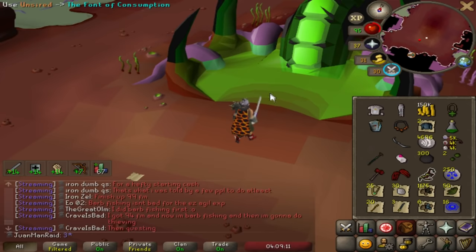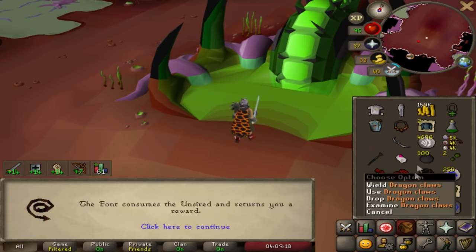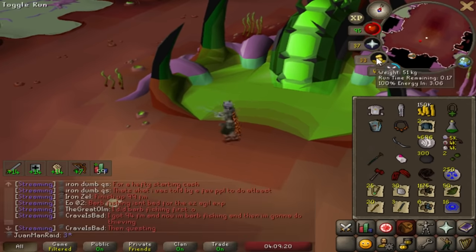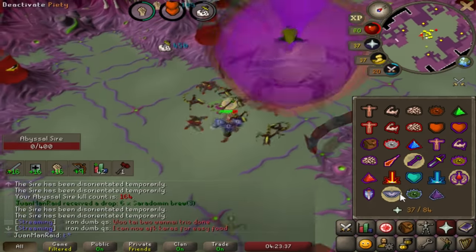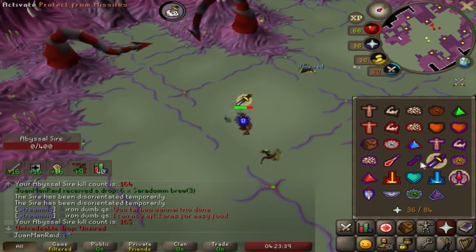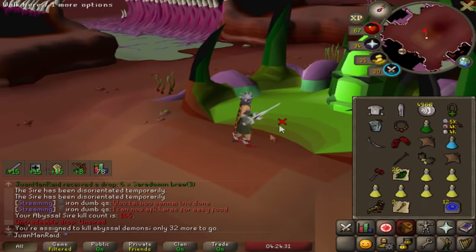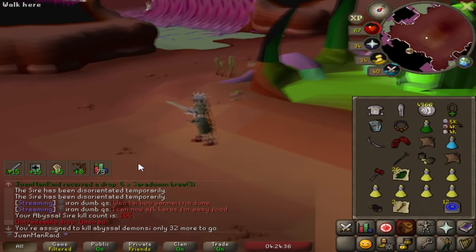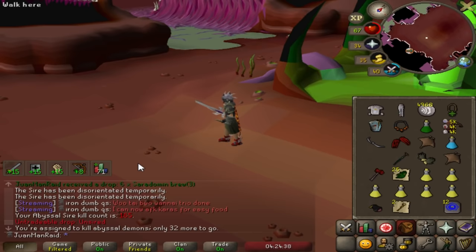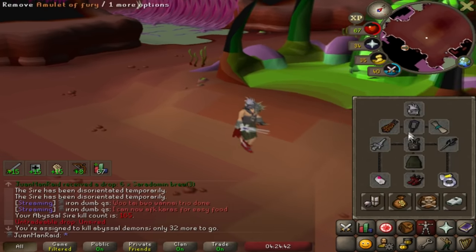It doesn't even have to be a bludgeon right away — anything but the jar. A whip. I wish I didn't have a rapier so I could get some more whips for the Tendinitis. Second one — let's go! No time to waste. Oh yes — the first bludgeon piece! Let's go do some more Sire, I have a few more left.